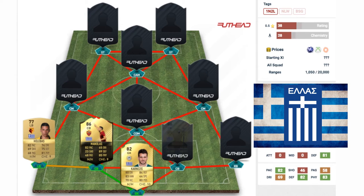Manolas's partner in the center back position is Sokratis, another 86 rated center back card, currently playing for Borussia Dortmund. He's got 80 pace, 88 defending, and 87 physical. The defense on this team is incredible — two 86 rated defenders for a national team is unheard of.